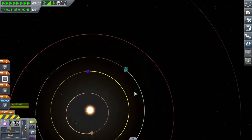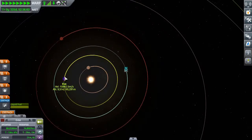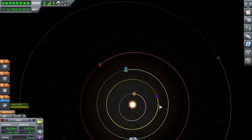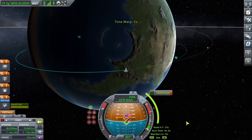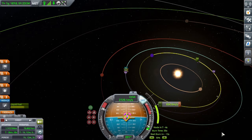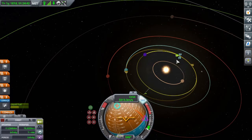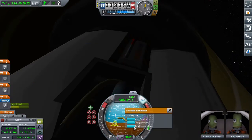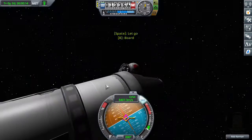Now I'm trying to get a Hohmann transfer to Eve. I want Eve to be 54 degrees behind Kerbin so I can go to it with less fuel expended. Now I'm doing a burn to get to Eve — I set up the burn so that I would leave Kerbin along Kerbin's retrograde axis so that my velocity would be subtracted from Kerbin's rather than added, because Eve is below Kerbin.